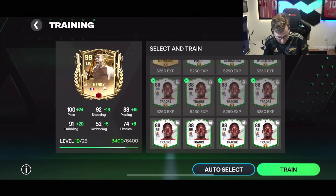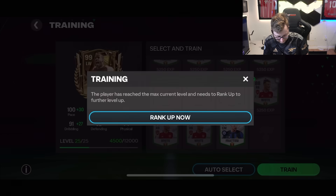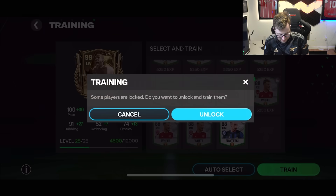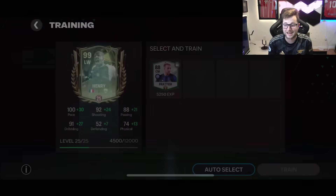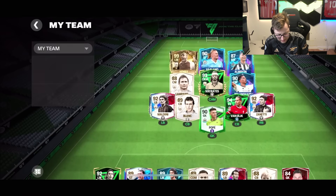When we level him up, you can see some big improvements to some of these stats. Max training on this card right now at the 99 level is going to give us 130 pace, 116 shooting, 109 passing, and 118 dribbling.